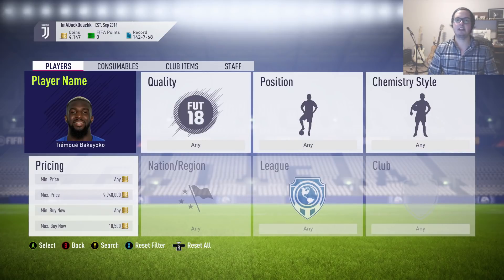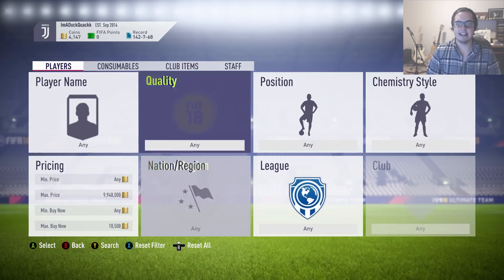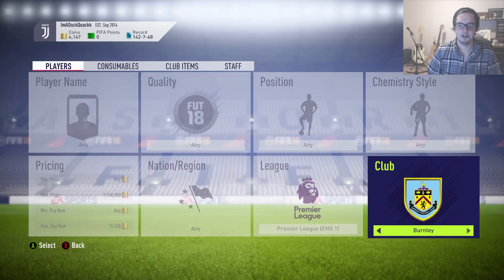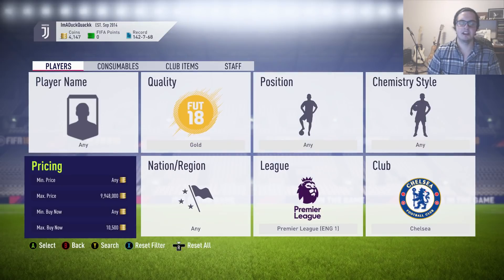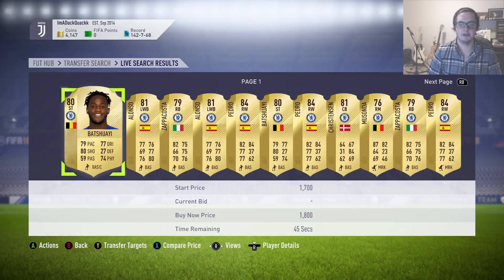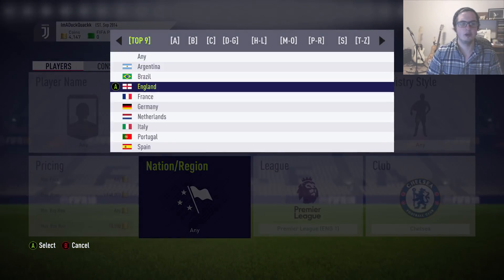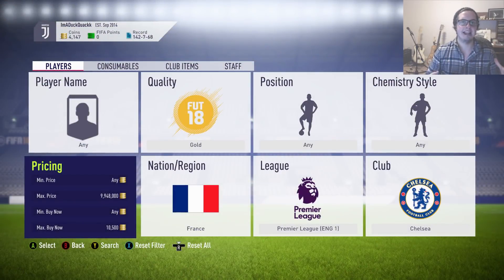While sniping players like Bakayoko is good, we can make it much better without any extra work. Bakayoko is a Chelsea player in the Premier League — so let's add Chelsea as a club filter. He's a gold rarity player and we want to snipe him for 10,500. He's also French, so we add that too. Now we've got a broader set of search filters set up.